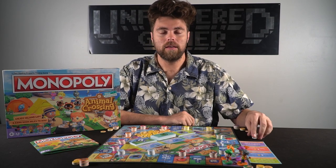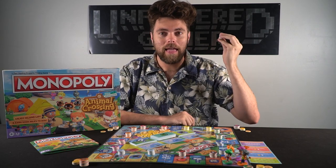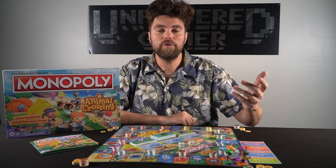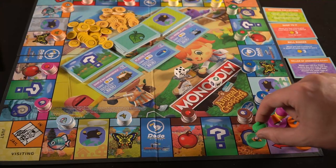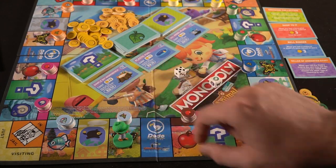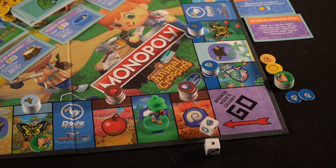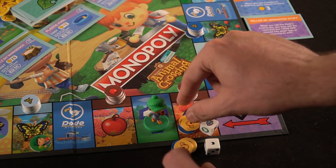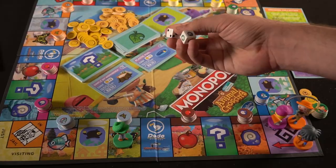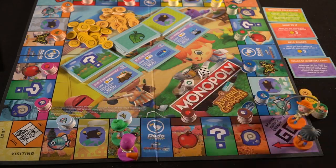Playing Animal Crossing New Horizons Monopoly is very easy. Give the first player the two dice: the movement die and the resource die. Have them roll both at the same time, then move their character the number of pips shown on the movement die. Afterwards, you're going to interact with that space — all spaces do something different and unique and benefit your character. Then choose to sell any of the resource items in your supply based on the item that you rolled on the resource die. Then give the die to the next player, who will roll, move, interact with their space, and sell resources based on what they rolled.